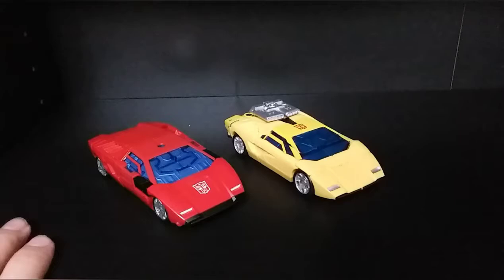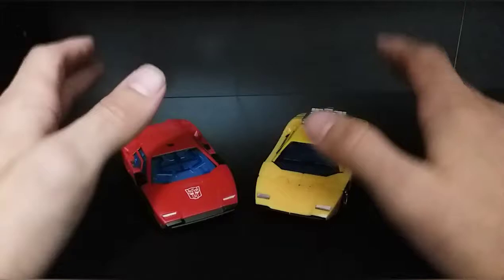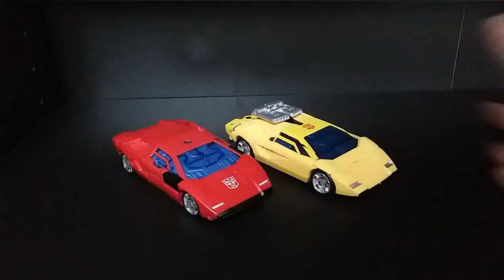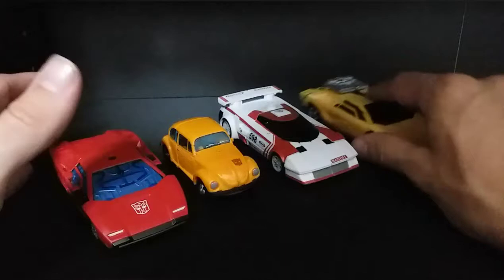For vehicle mode comparisons, here is Sideswipe with his brother Sunstreaker — they look fantastic together. One great thing about this figure is how they've made it look so similar to the Earth Mode Sunstreaker, even though these are completely different figures with completely different transformation schemes and robot modes. I kind of wish I had Spin Out and Tiger Track as well — the Diaclone-era inverse colors. Cordon and Red Alert would be really cool too. Here's Netflix Bumblebee so you can see how he looks with that. And here he is with Exhaust — I just really love Exhaust. He's one of my favorite WFC Trilogy figures.